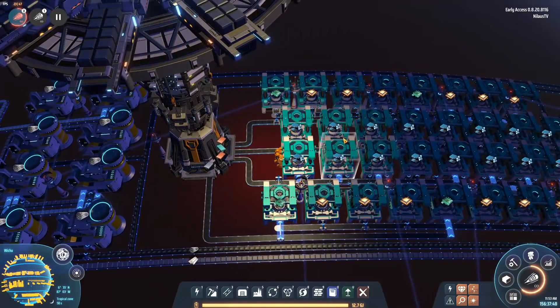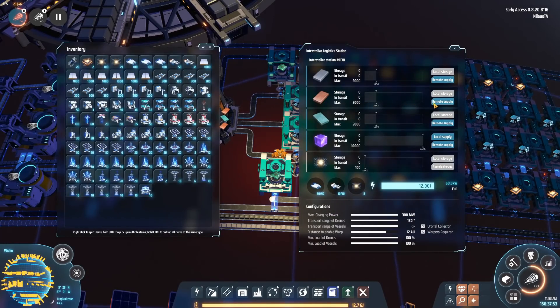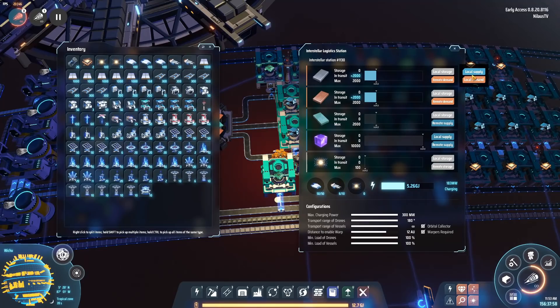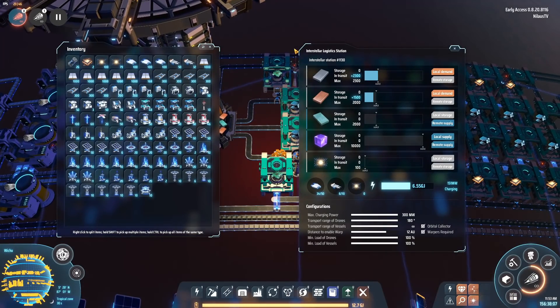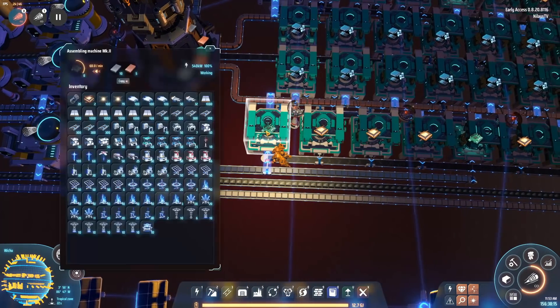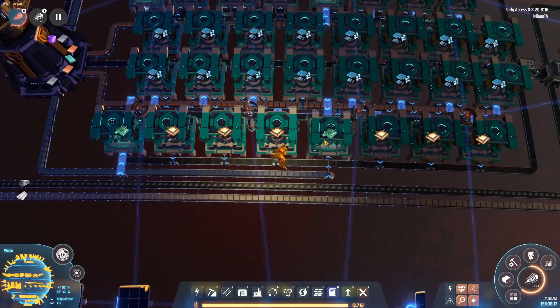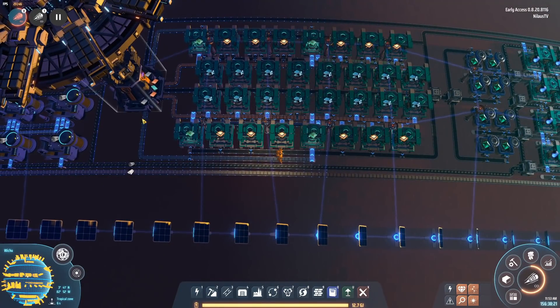The first thing we want to do now is a matter of making processors. So let's start by making the circuits. That means we're going to get some copper and some iron inbound. I want to request it locally because then it comes in a lot faster. So that is now coming in. We can see that they're going in. Here is a production facility for circuits — another one here. This one is able to feed these three, and this one feeds these three. It's a very nice compact build.